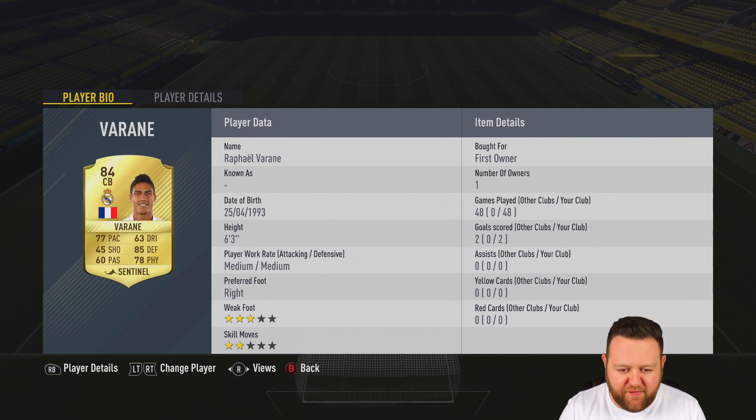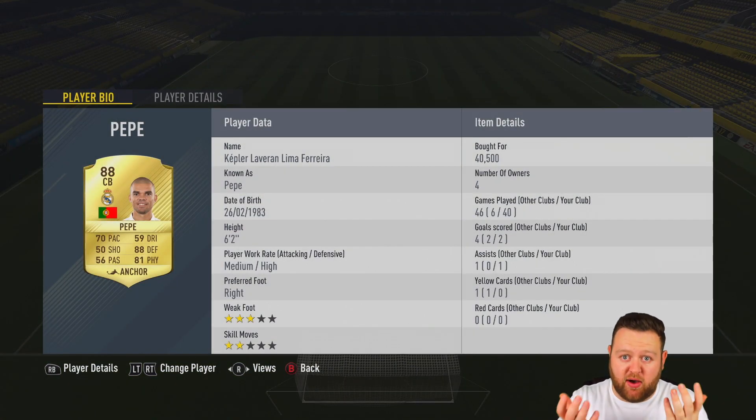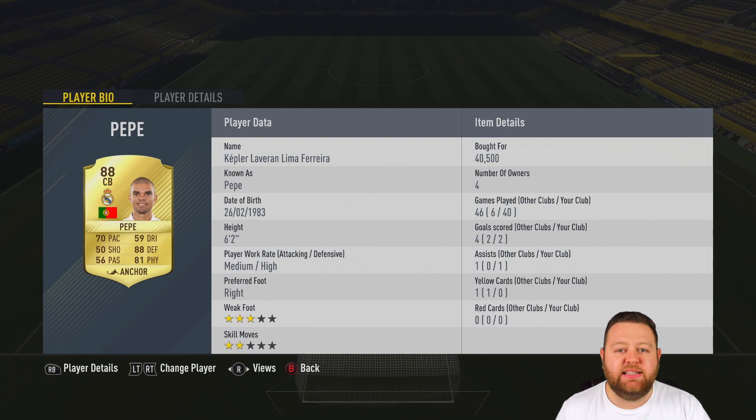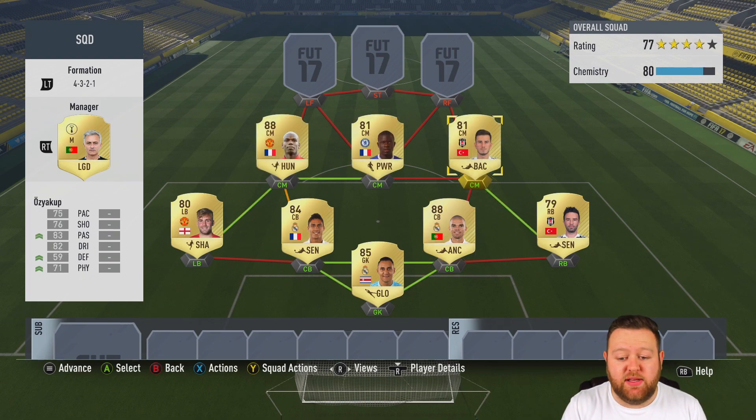Rafael Varane who is most definitely one of the better centre backs on the game. And then Pepe, who's one of the higher rated centre backs on the game — 88 this year, the Portuguese man. 70 pace, 88 defending and 81 physical, and he's 6 foot 2. Not too shabby at all. A decent centre back and a decent defence actually in this squad.